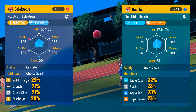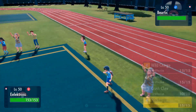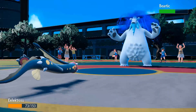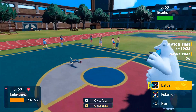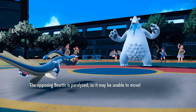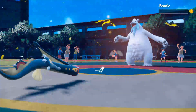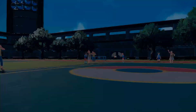Round number 10. Beartic is new to the fight and does not have anything holding it back. Electros got the Choice Scarf reward, so Electros is always going to go first but always going to go for Discharge — which did solid damage. Beartic responded with a big, powerful Superpower. Maybe that Superpower will come back and bite it in the butt. Electros Discharge again — Beartic lives but is now paralyzed. The Icicle Crash — is it going to be enough? It is not because of Superpower's stat drops. Discharge comes out, Beartic faints, and Electros gains another reward.